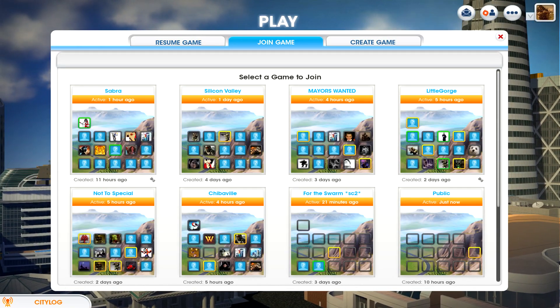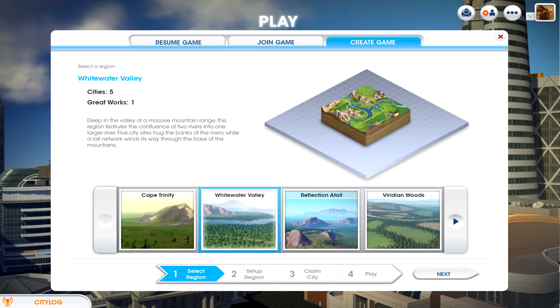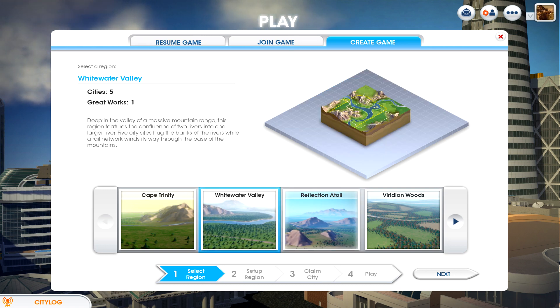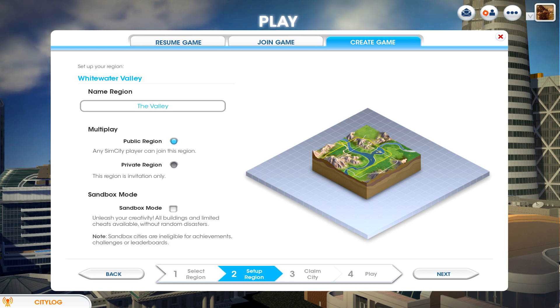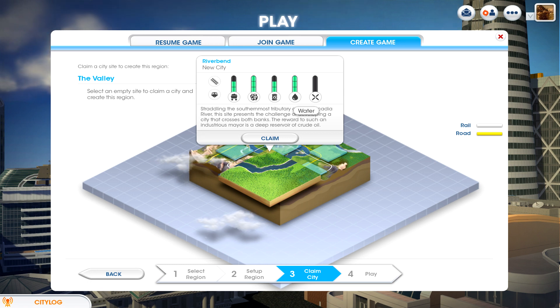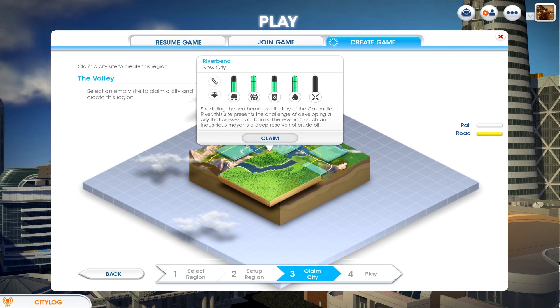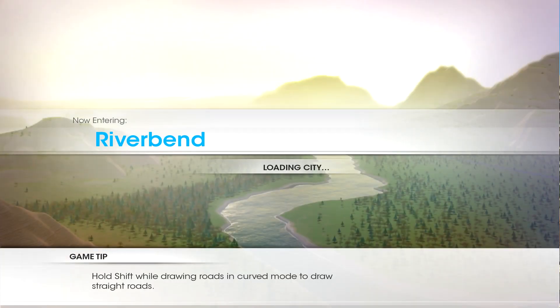First thing we need to do is create our region. I'll just pick this region here and name it something simple. This looks pretty good — we're gonna have rail and shipping access, and access to quite a bit of resources, except for wind, but I'm not too worried about wind at this point. So we just claim that area and let's get started.